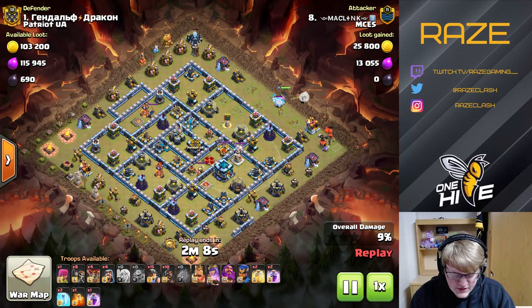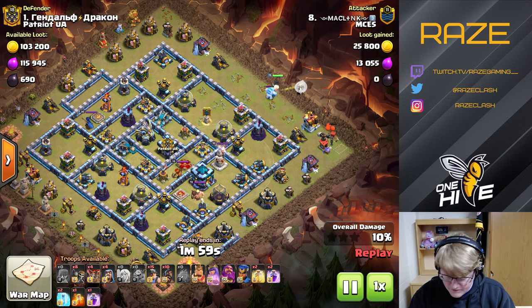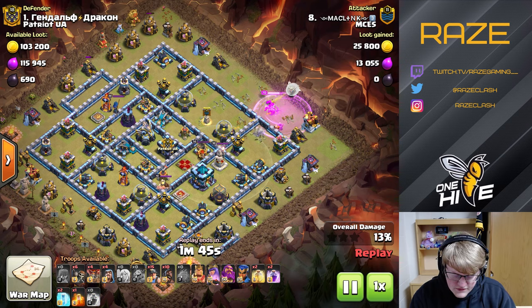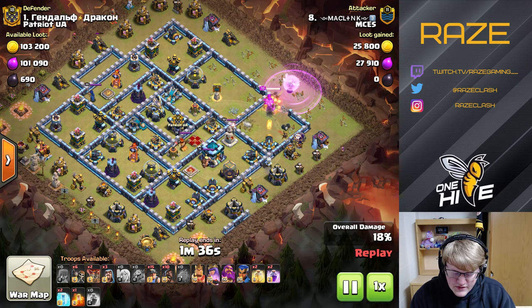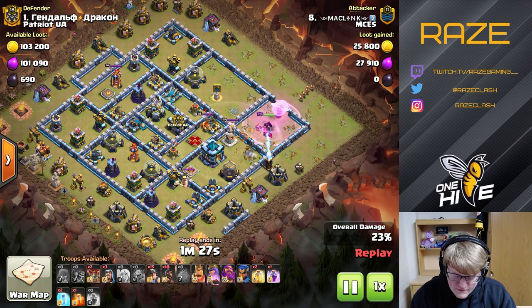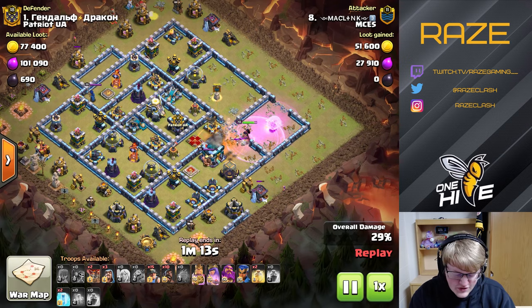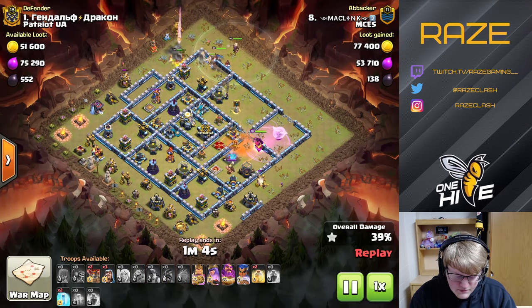This is a hybrid attack: 15 miners and 10 hog riders. He has a bunch of wall breakers, probably going to break into the wall near the wizard tower and then open the core near the eagle in the middle, opening two sets of walls. He brings eight wall breakers, banking on no ground traps with a couple of extras just in case. The queen takes on the enemy queen, which is pretty lucky — she could have easily targeted the town hall instead.